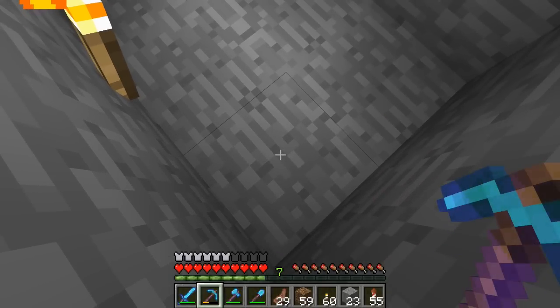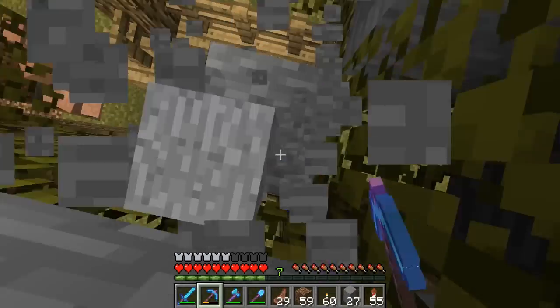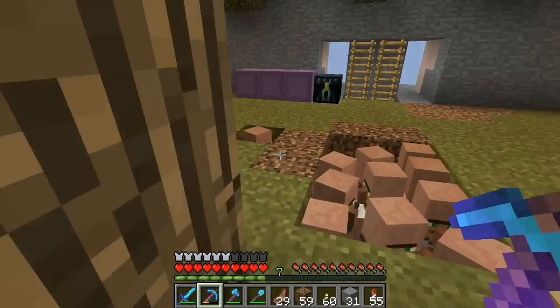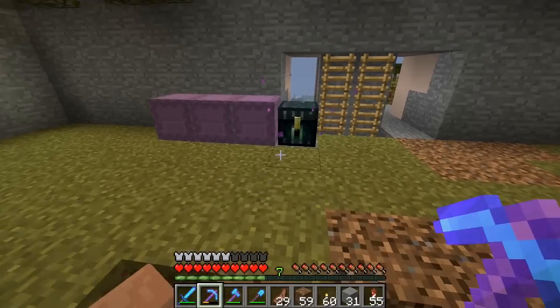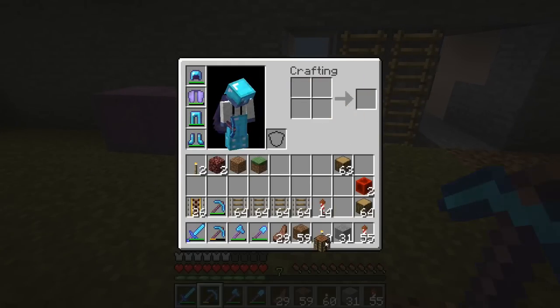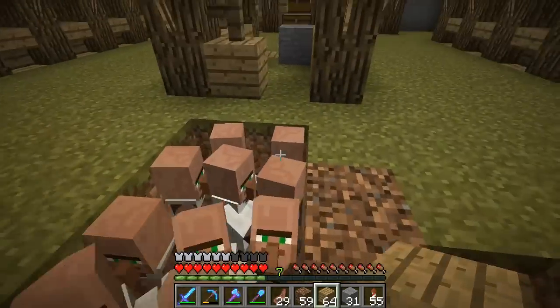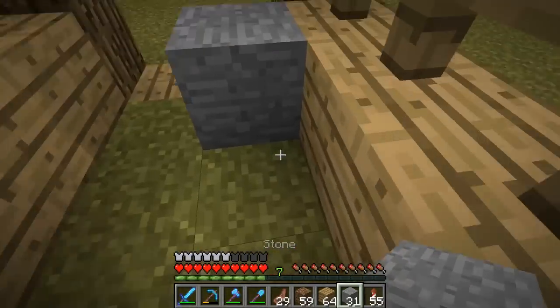All right, so let's get rid of this real fast. There's a couple things we need to do up there. We need to make some doors to put up there. I hope there's enough room to do this. So let's make like 12 doors. I know we're not gonna need 12 doors but okay.